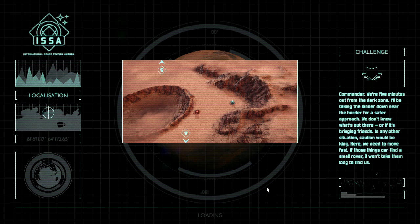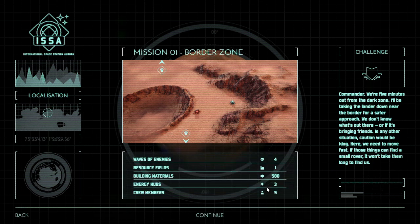Commander, we're five minutes out from the Dark Zone. I'll be taking the lander down near the border for a safer approach. We don't know what's out there, or if it's bringing friends. In any other situation, caution would be king. Here we need to move fast — if those things can find a small rover, it won't take them long to find us.